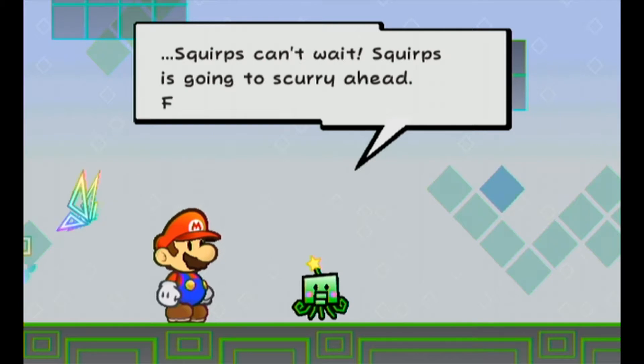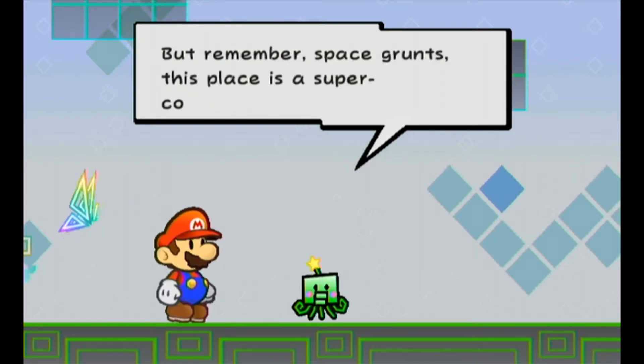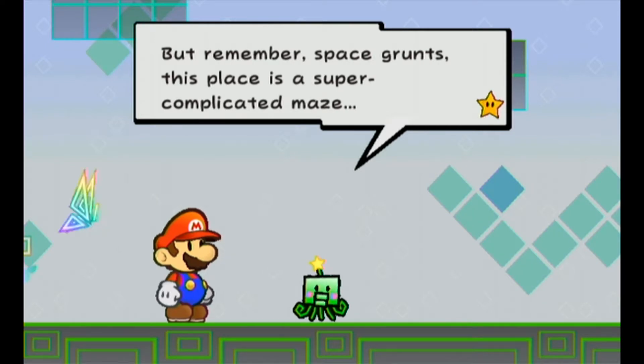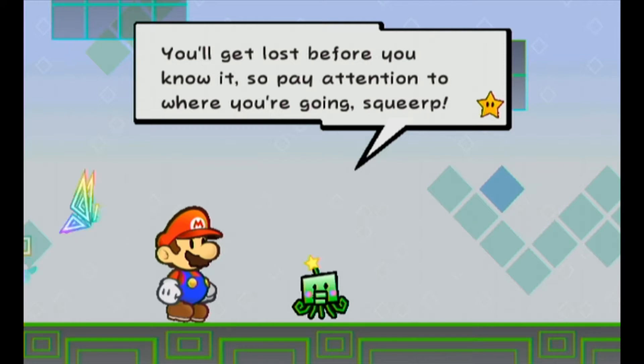Squirps can't wait — Squirps is going to scurry ahead, follow Squirps when you can. But remember, Space Grunts, this place is a super complicated maze. You'll get lost before you know it, so pay attention to where you're going.